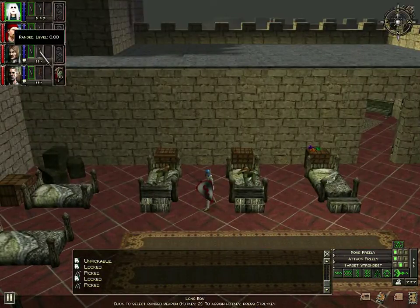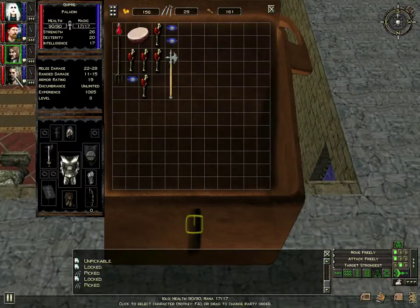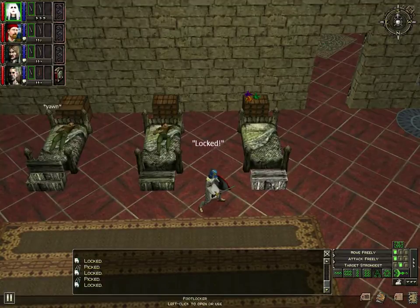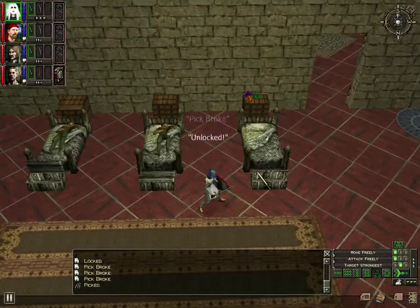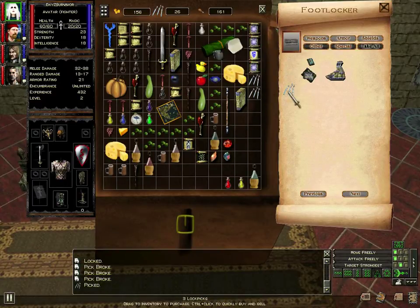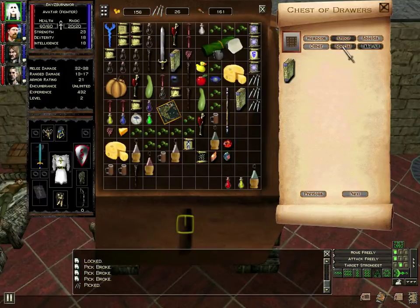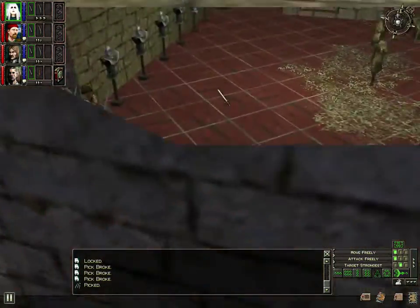Longbow. I think he has a longbow. He's got a crossbow. There's some lockpicks. I could read the journal, or I could not. It's probably quests or something. Alright, there is no Thulden in this castle.